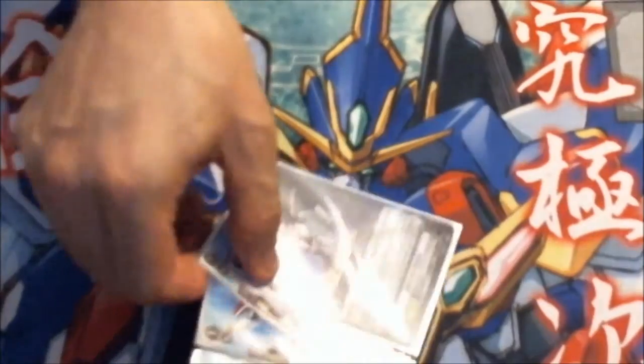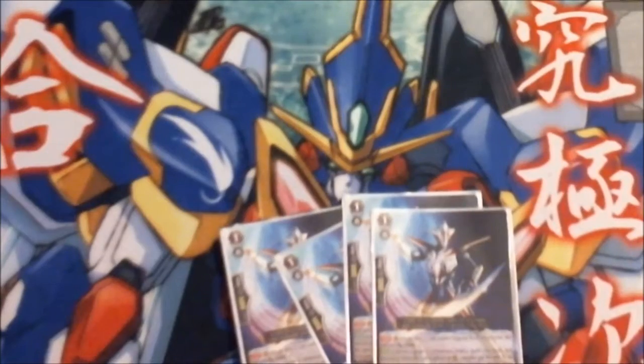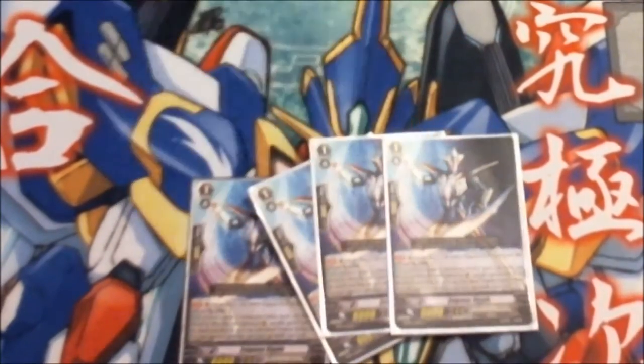Grade 1s are of course Enigman Ripple, who gets 2,000 power for being ridden on top of Enigman Flow. He has the ability where if you call him separately to the rear guard, you can discard a Grade 3 and go get Storm from the hand. We play four of him because it is part of the ride chain build.